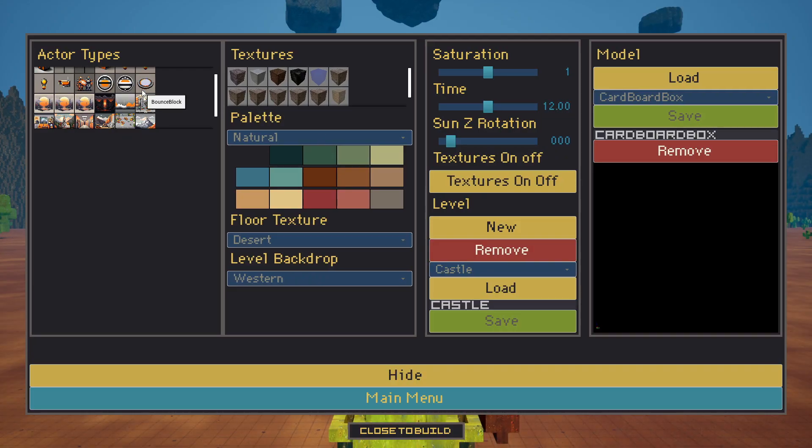On the left side we can see the Actor Types. Each one of these has a specific purpose and can individually be spawned.